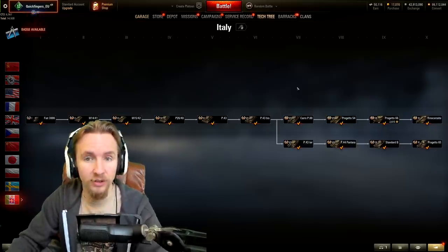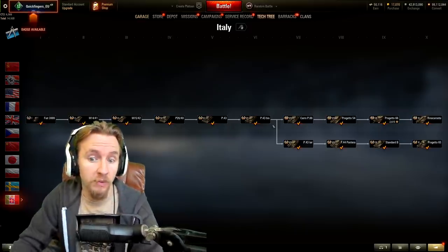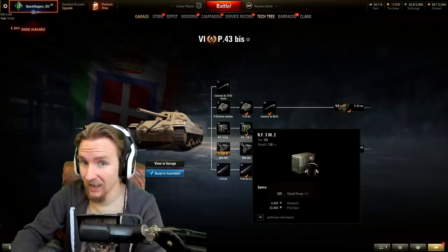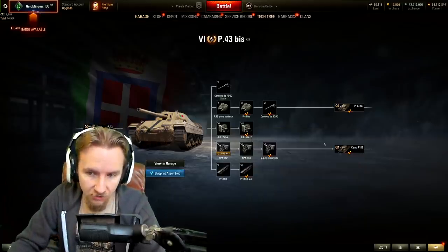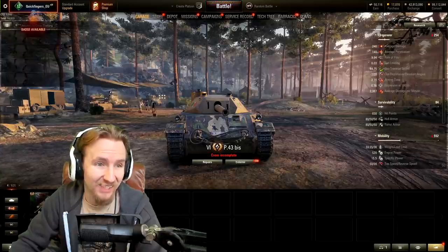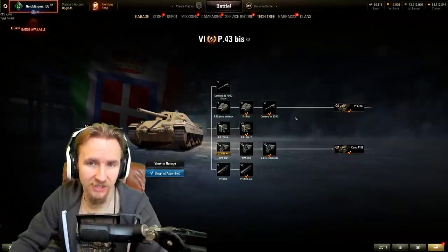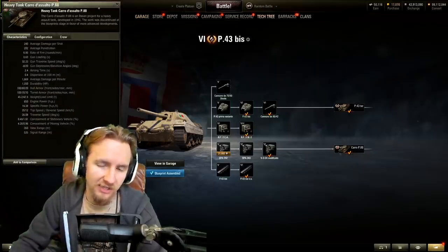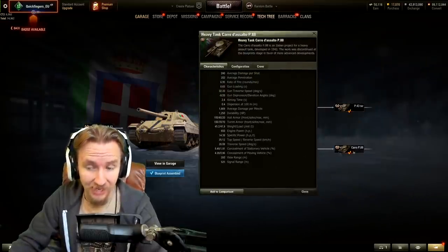The new Italian heavy tanks start at tier 7, branching from the P43 bis. If you haven't re-bought this tier 6 Italian medium tank - with that discount from the Holiday Ops event - do so now and start getting experience on it by unchecking accelerated crew training. You're going to need 57,750 experience if you want to purchase the brand new tier 7 Italian heavy tank, the Carro P88, on the day of release.